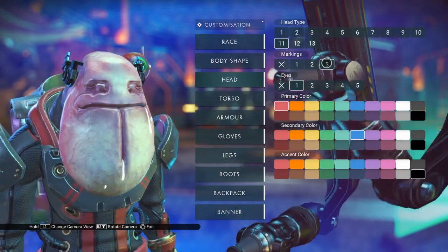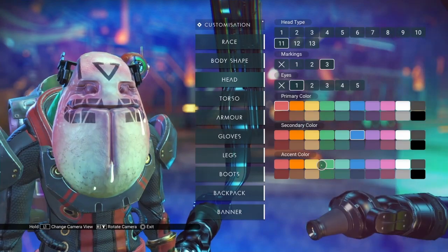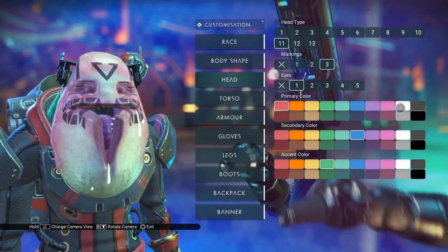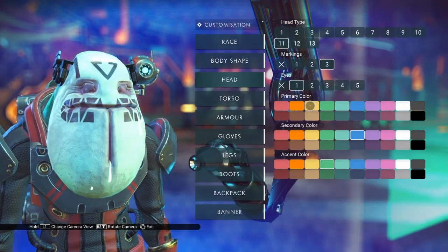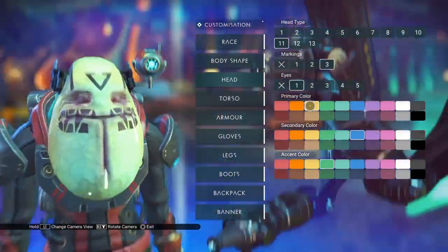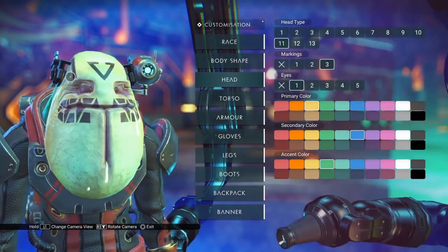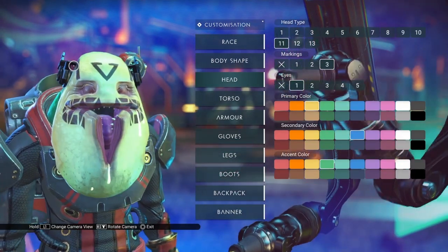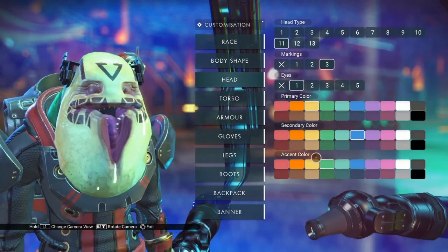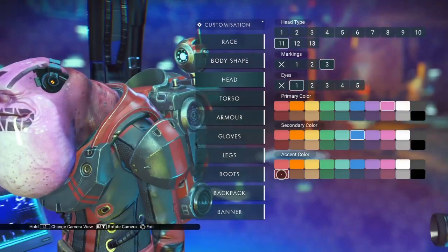Markings 3 is a tattoo. The accent color changes the color of the back of the neck, but the front — the main head — is still controlled by the primary color. So there's not a lot going on with this head, but it's pretty interesting. I like the heads that have some accoutrements, like these ear plugs, and I always like to have facial tattoos — I think that's a nice thing to be brought into the visages.